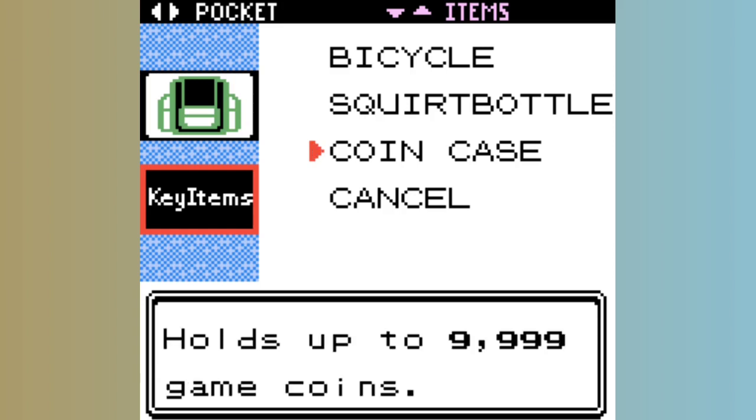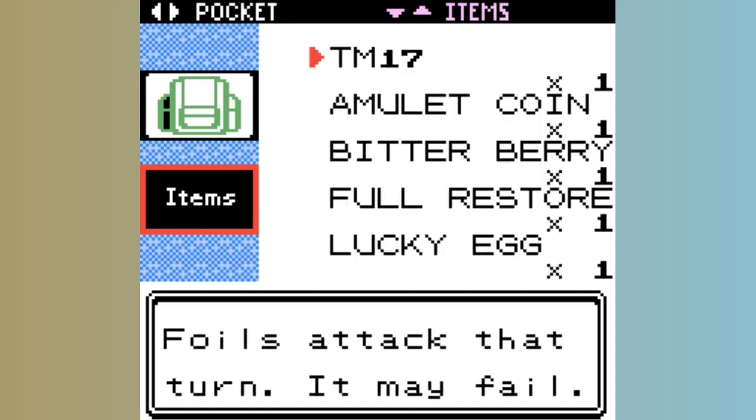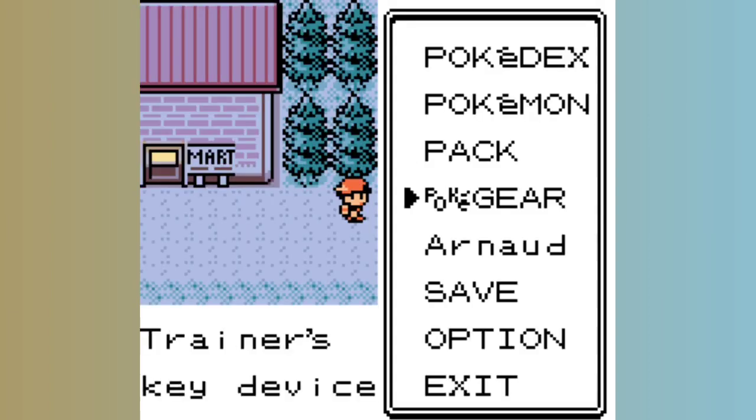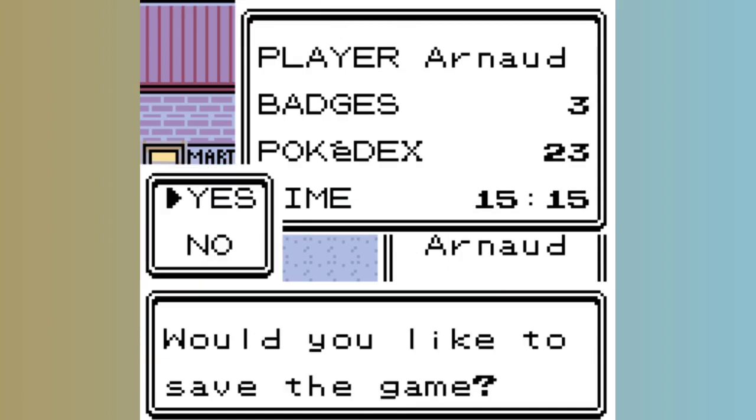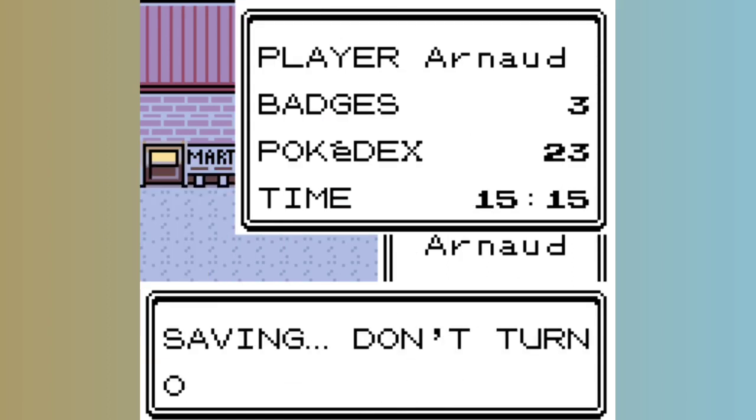If it didn't crash, go check your regular items pocket — you should have a TM17 there. If it crashed, make sure the box code is right and that you did everything correctly. Once you have the wrong pocket TM17, you can save and we can get to the next step, which is writing the codes in your boxes.